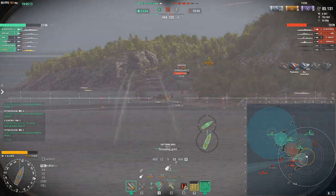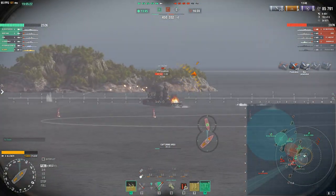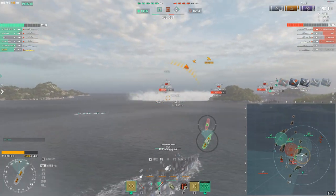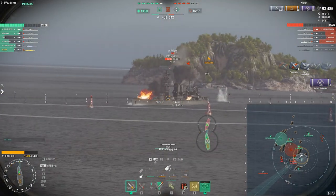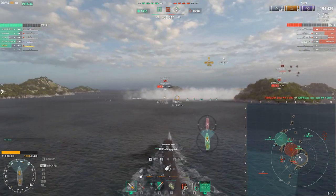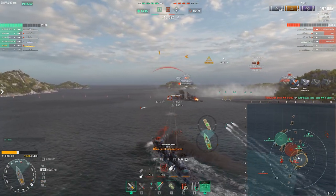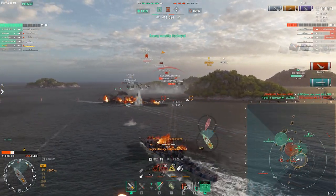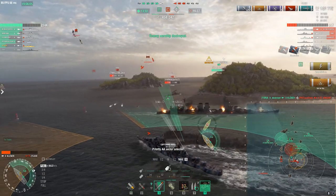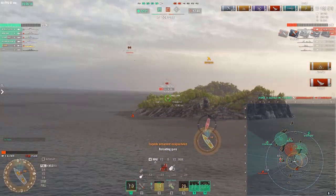The final Tier 10 destroyer I would highly encourage all players to pick up in 2023 would have to be the Kleber. Unlike the other two ships mentioned, the Kleber has got the fastest speed in the game when utilising its insane signature French speed boost of plus 20%. Combined with the unique French damage saturation mechanic, plus the main battery reload booster, you have absolutely ridiculous firepower and the ability to yolo enemy ships with your high-damage torps. The trade-offs for the Kleber are its concealment and turret traverse — it has an extremely large detection radius for a destroyer, and combined with some of the slowest turret traverses on any destroyer, it can be quite hard to zigzag against opponents whilst keeping all your guns on target.